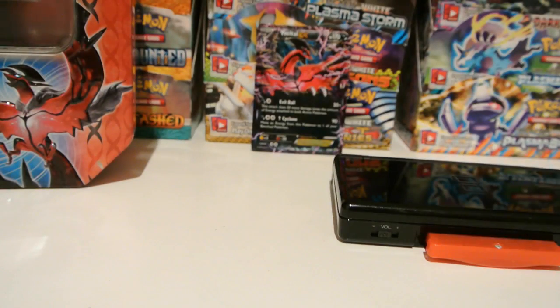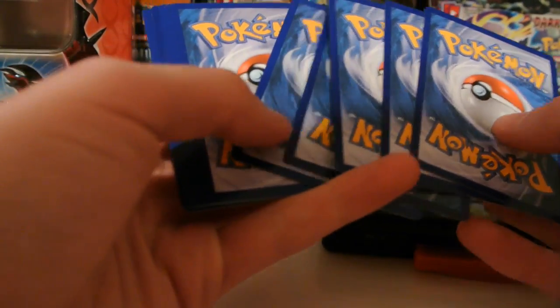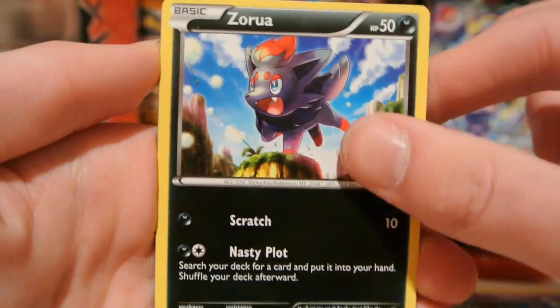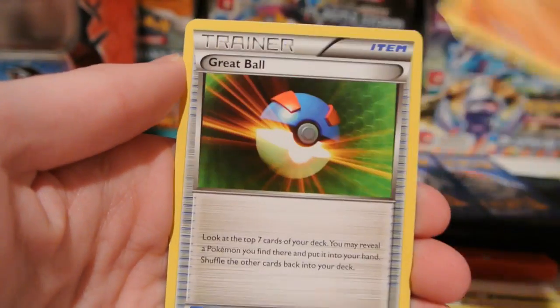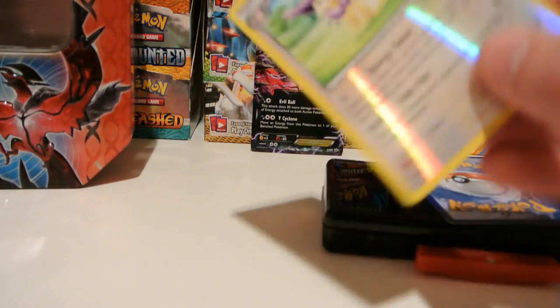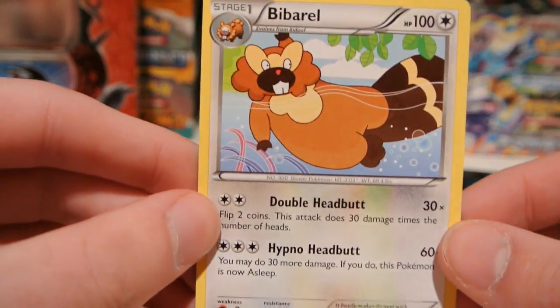So let's see if X and Y can improve this a little. Love to get a good pull from X and Y — there are a lot of good cards in this set. We have Ekans, Zorua, Skiddo, Venipede, Spritzee, Team Flare Grunt, Girder, and Grapeball. My reverse is a Delcatty, which is an uncommon. And my rare is a Bibarel regular rare. So three normal rares so far.